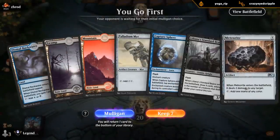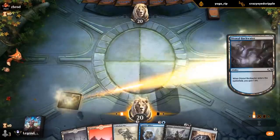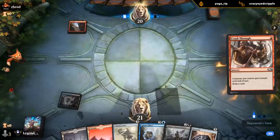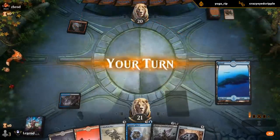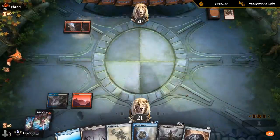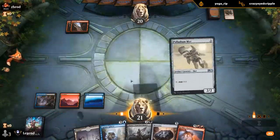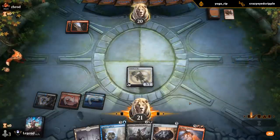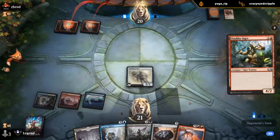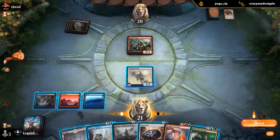There's the Capture Sphere we needed. This hand's okay — some pretty nice ramp with Mirror into Meteorites potentially. Oh, and there's our ramp payoff — although they do seem to have some interaction. Give us a nice juicy target for Meteorites — that works. Yeah, I can't attack here.